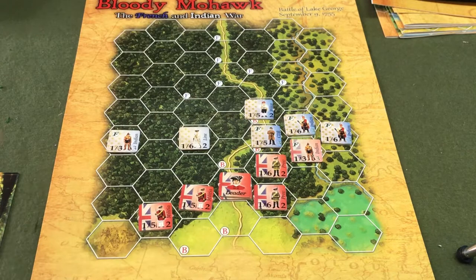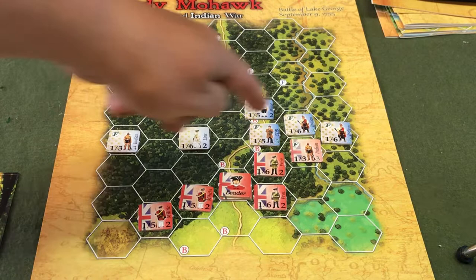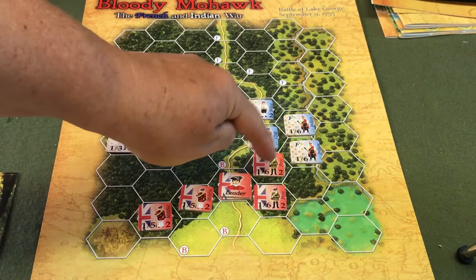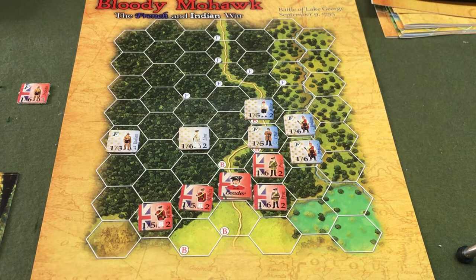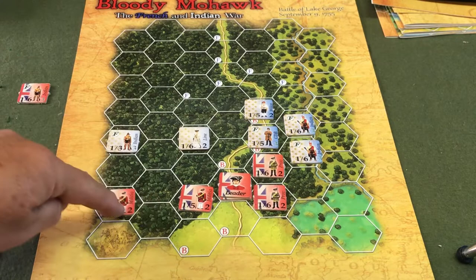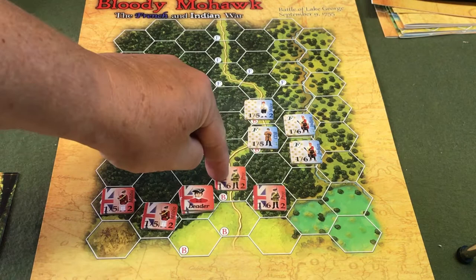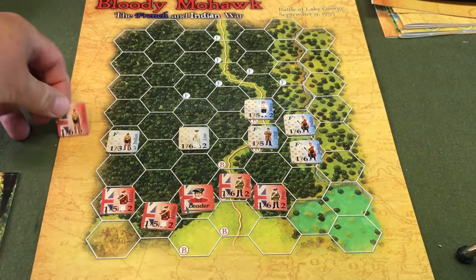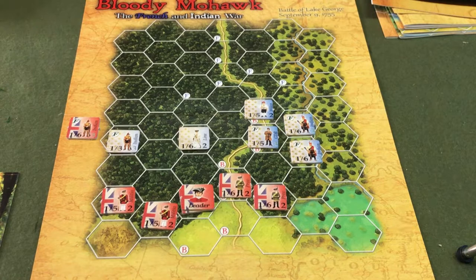Our French have moved up on turn two. These natives fire on that unit and roll a ten. The Provincials are being attacked by the Woods Runners — they roll a seven, which is a miss. This native attacks, rolls a one, and advances. The Woods Runners are a one through five, becomes one through four — they roll a seven. Now it's the British turn. I'm going to spread out my line. There's a marshy area here that costs two points to move into and causes issues for units attacking out of it. We have our defensive line — score is currently one to zero.